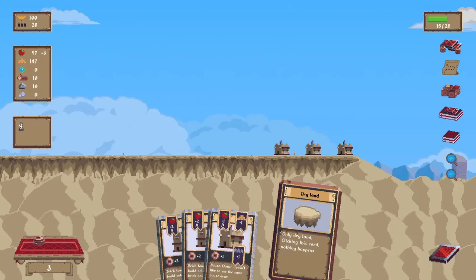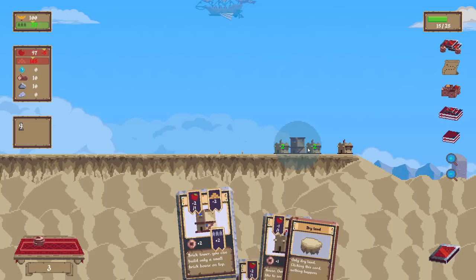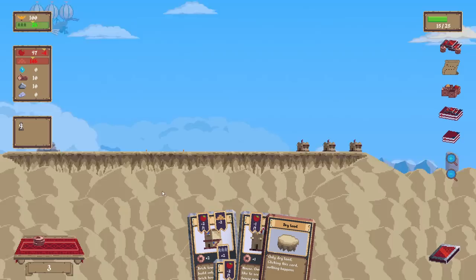Not so bad. That was really optimal. Dry land — so this is just like a dead card, more or less. Brick tower, you can build on top of it. Plus two. So why does this give me six gold? I'm happy about it, but why does it do that?